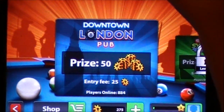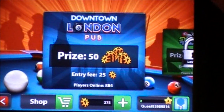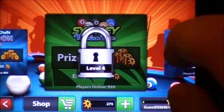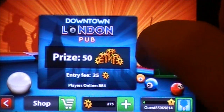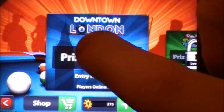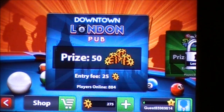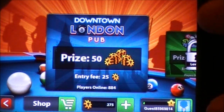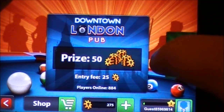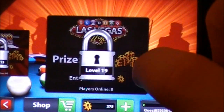The game goes by a ranking and level system. I'm level 3 here. As you level up throughout the game you can play in different areas that offer different prizes. Since I'm only level 3 I can only play in the Downtown London Pub, where the prize is $50 and it costs a fee to play. The stakes are higher as you move on, so you can win more money than it takes to enter.